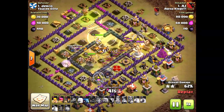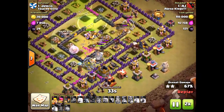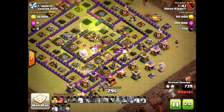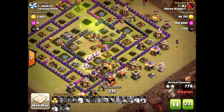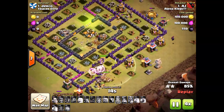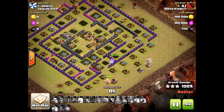He drops that heal spell for the hogs as they come in — level six hogs are so powerful, they do total destruction, especially with a heal backing them up. It's over. AJ is a good three-star attacker. I'll bring you more three-star attacks on legit town hall eleven versus town hall eleven here in the future.